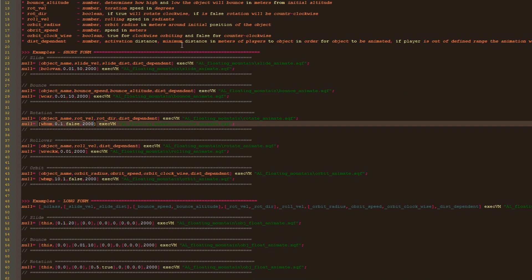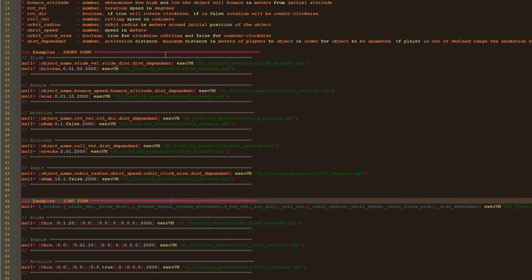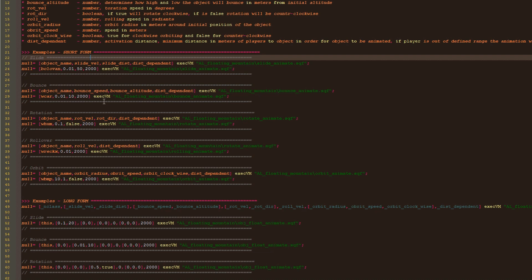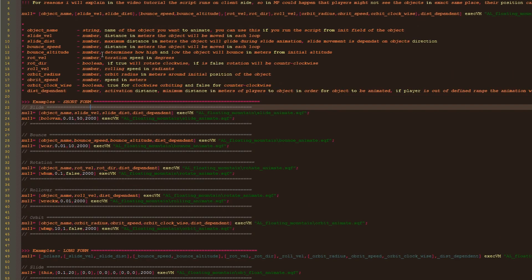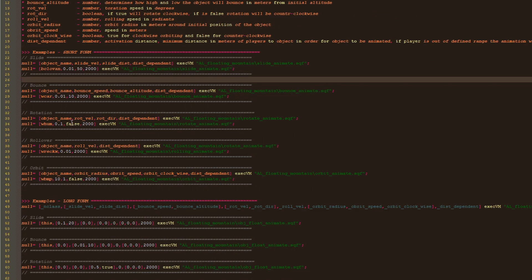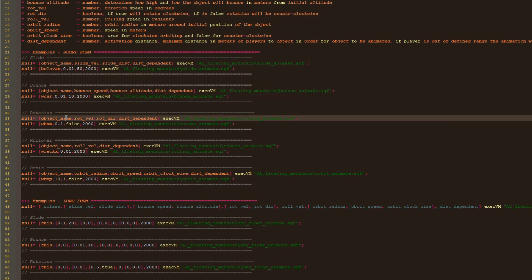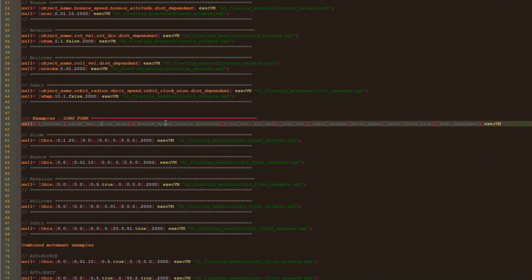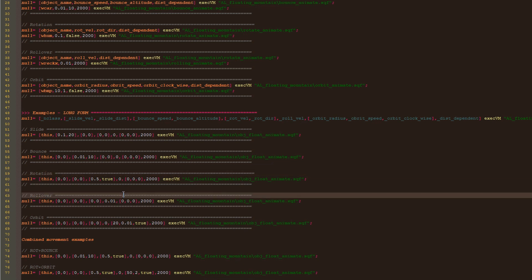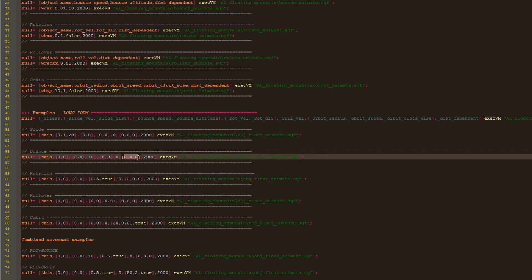For simplicity I made it possible to run the script using two forms. You can use the short form when you want the object to have only one specific movement, like in these examples. So instead of dealing with a dozen parameters you only have to manage the ones related to that specific movement. For instance, for rotation we have the object, the rotation speed, direction of rotation, and activation distance. You only need to use the long form when you want the object to have more than one movement, in which case we have to deal with all parameters. You can also use the long form for a single movement by setting the speed of all other movements to zero — the script will ignore all movements with speed zero.